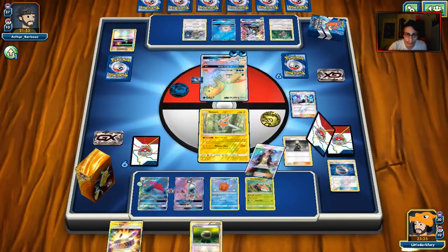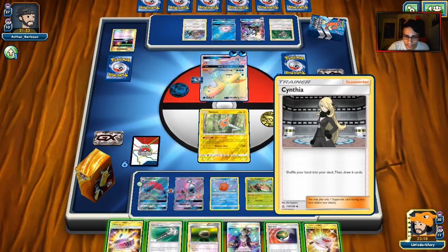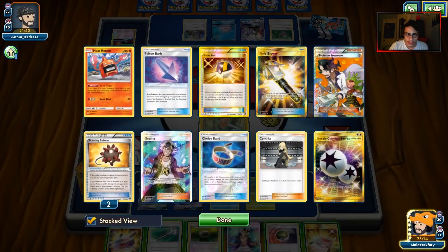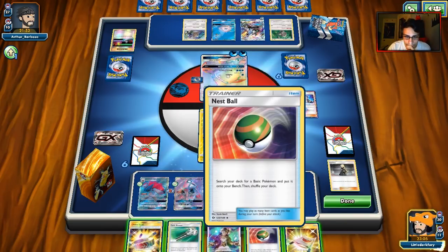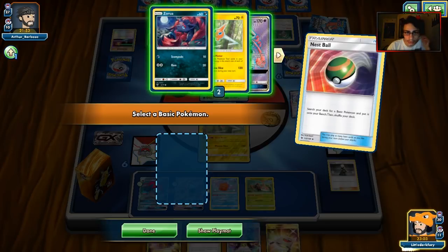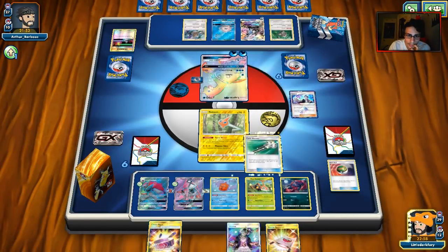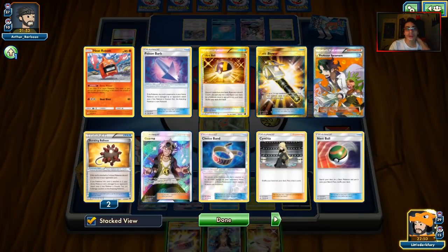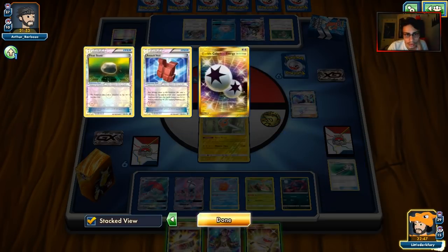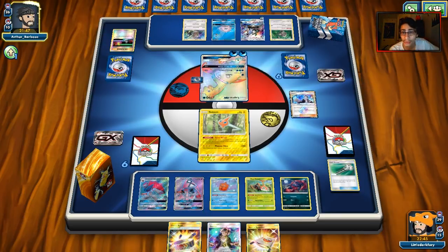I'm going to play Nest Ball to thin out the deck and get another Zoroark. Count: one, two, four — that should be six. Let's pass. Hopefully next turn we can attack him, finally. It just sucks that Rotom doesn't one-shot things. I'm glad he's not playing Greninja — I honestly thought I was up against Greninja. I think he has a Guzma in his hand too. He just casually had it, of course.